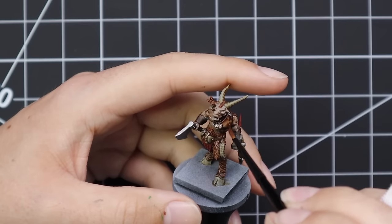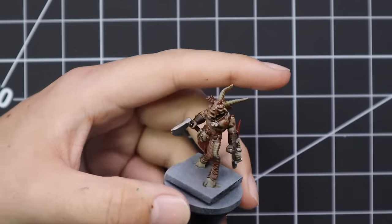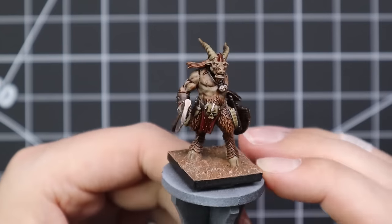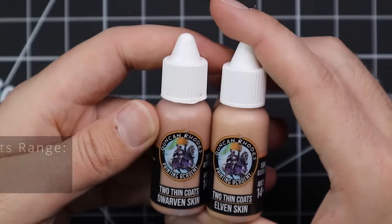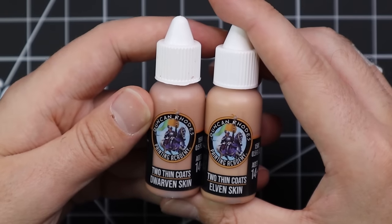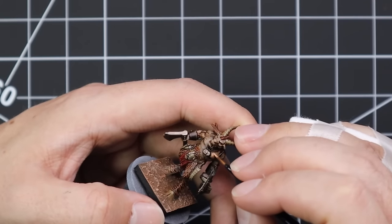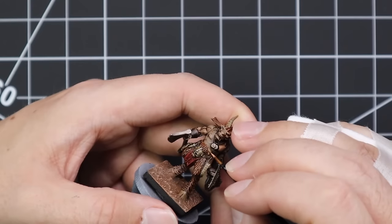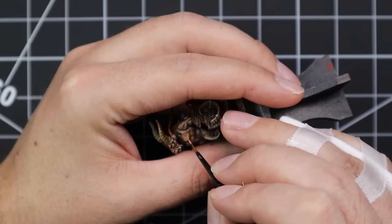With about a hundred infantry to do, I'm not sure how much time I want to spend on each one. I'm going to throw a Reikland Fleshshade wash all over the model and then base it. Part of me thinks I should take the whole army to that stage first, then decide whether I want to spend time layering and adding detail. I think this is a very passable result — 150 on the table looking like this would be quite striking. For this particular one though, I'm going to take it a step further, and I'm going to use Two Thin Coats Dwarf Skin and Elf Skin to highlight the skin.